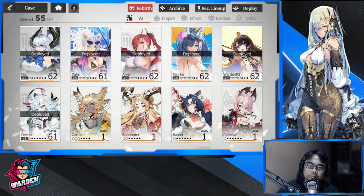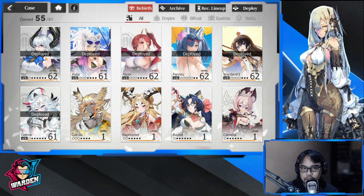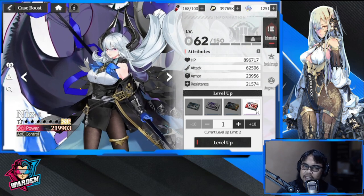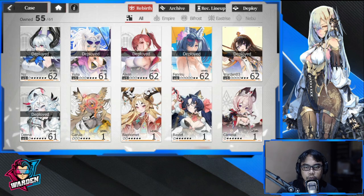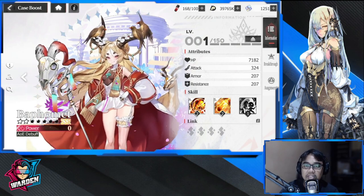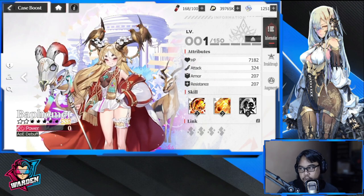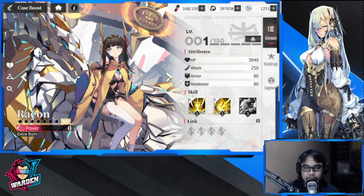The last category is debuffer slash control. They're more tricky because there are a lot of debuffers and control units out there. An example is Niz — she's AOE control and has freeze, which actually skips a turn for the enemy. Another example is Garula, who is AOE heal reduction, so that's a debuff. Baphomet is also a debuffer in control, and Rayon is also debuffer and control — she has burn.